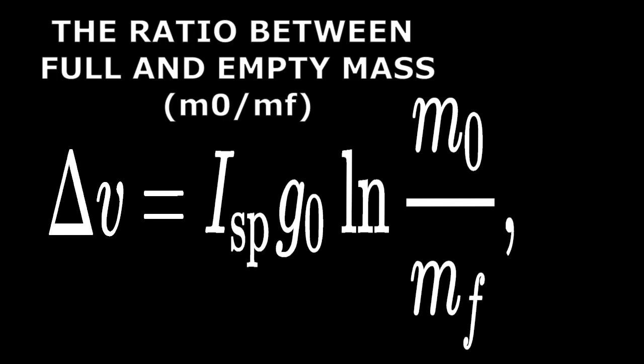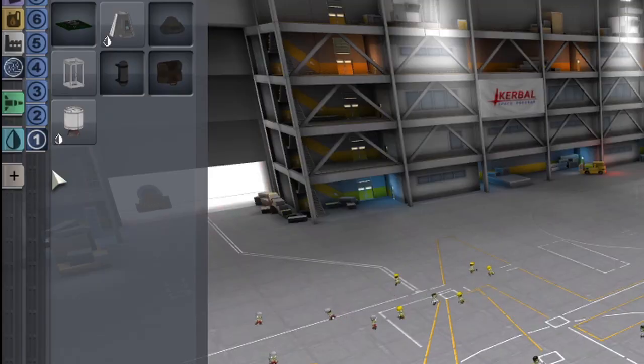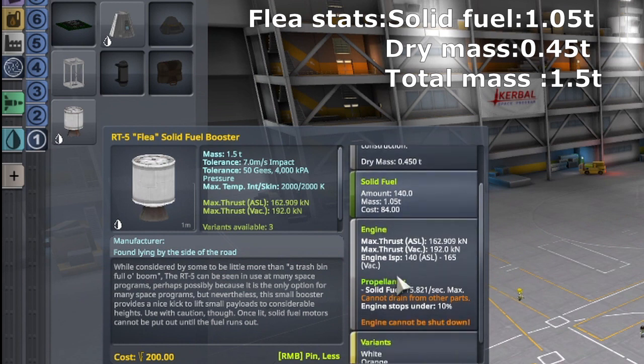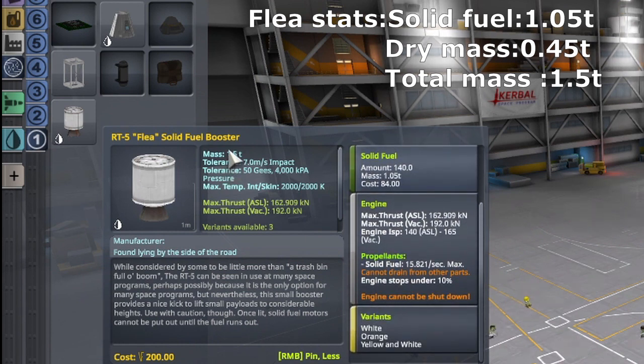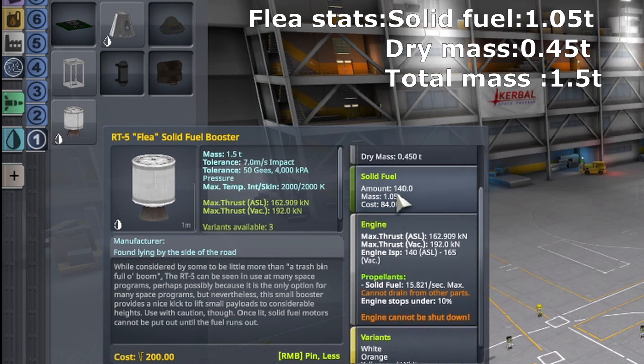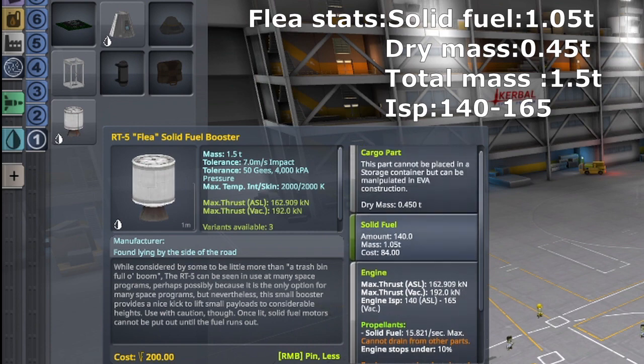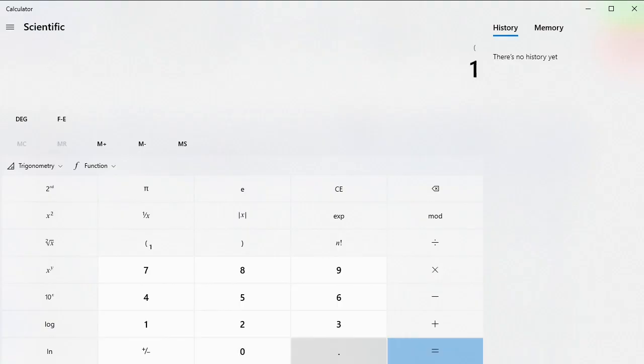For this scenario, only the ratio is important. Because KSP is a game, every part has a dry mass and a full mass already defined. With that, you can discover the maximum delta-v that can fit in a single stage. For solids, that's easy because they carry their own fuel — so you have a complete full mass and dry mass in a single part. We can take the Flea engine — the only engine available on tier 1 — that's 1.5 tons full and 0.45 tons empty.